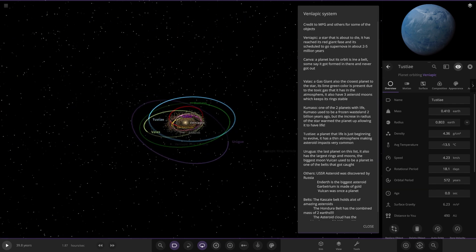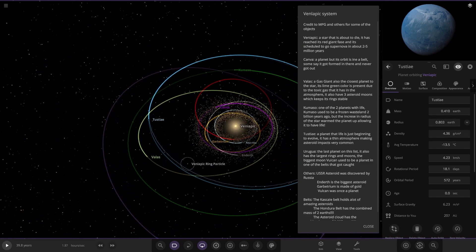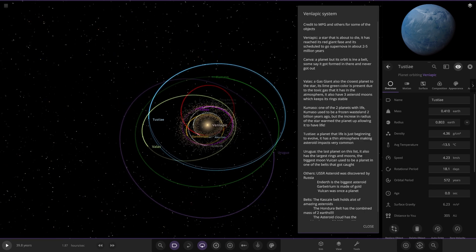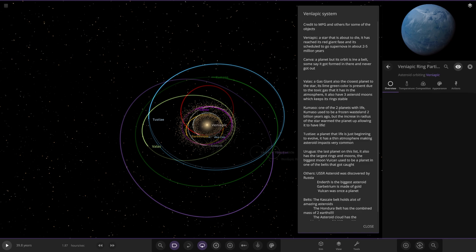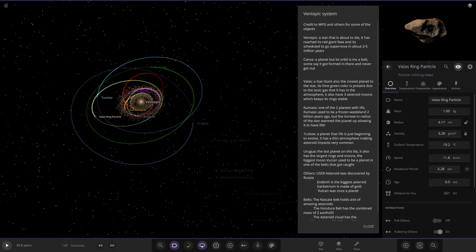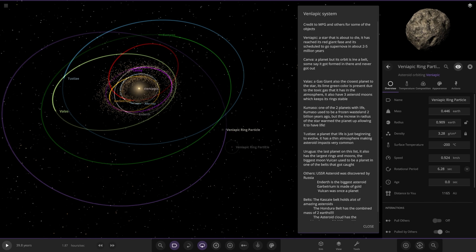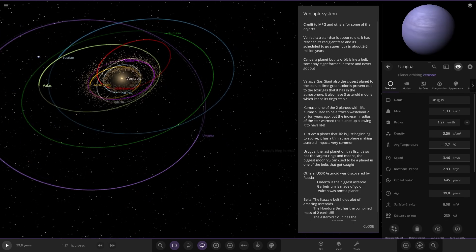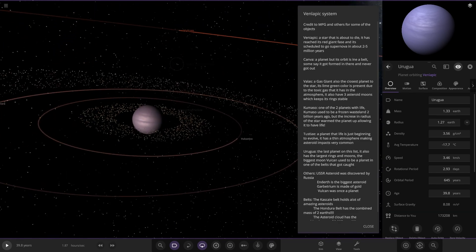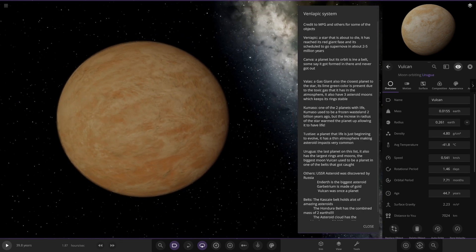Next up we've got Urguah, the last planet on this list. It also has the largest rings and moons. The biggest moon, Vulcan, used to be a planet and it got captured. So here it is - Urguah, a purple planet. It also has the largest moons. Vulcan over here used to be a planet in one of the belts that got captured.